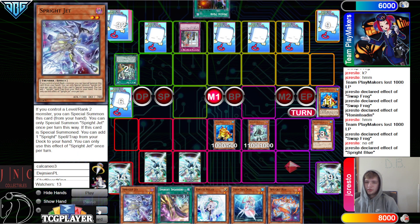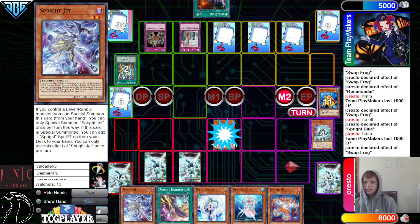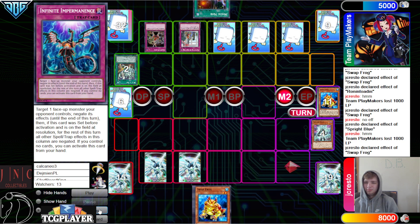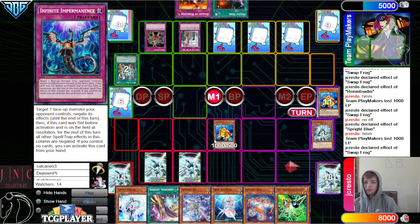Blue goes search, Jep. Activate Gozen — has to get rid of Blue. Battle Phase, attack for 1,000. This is insane — there's no way Swapfrog is just doing this much. It's not supposed to be like this. Bounce back — it's cost. They draw Warlords. Pass, draw Gamma, summon Swap.